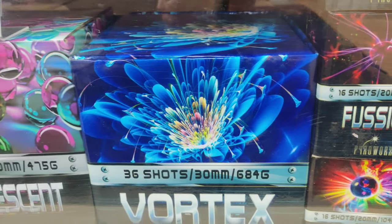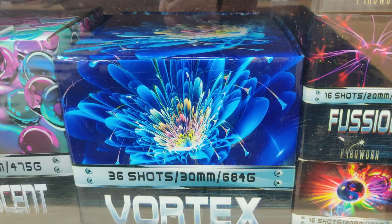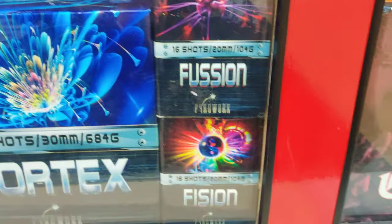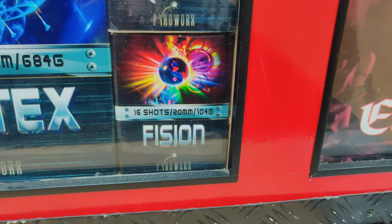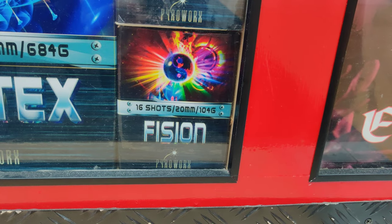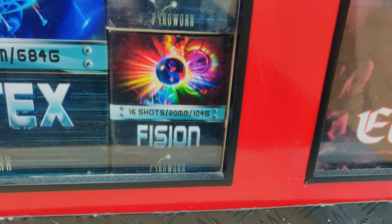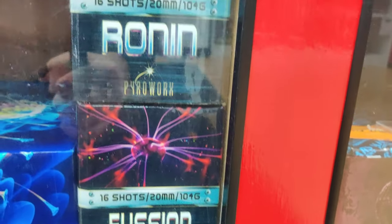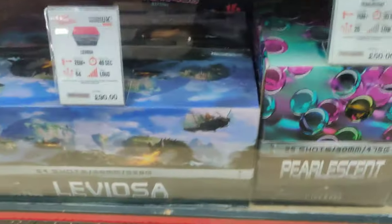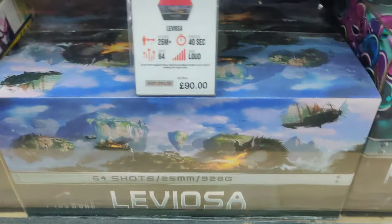Vortex as well — 36 shots, 30 mil, 684 grams. There are some smaller pieces here more on the budget end: 16-shot cakes, 20 mil, 104 grams. You've got Fission Fusion and Ronin — someone likes their films. Good colors, might have to buy some of those.